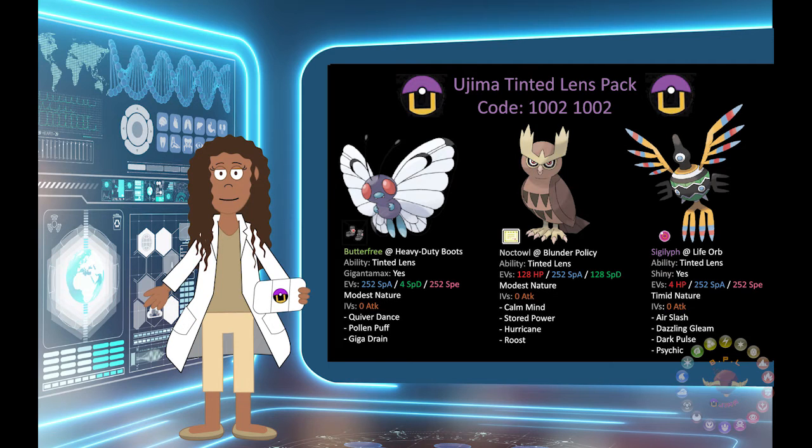So, let's recap. Tinted Lens is an ability that doubles the damage done by not very effective moves. Moves that are effective, super effective, or have no effect at all aren't affected by Tinted Lens.